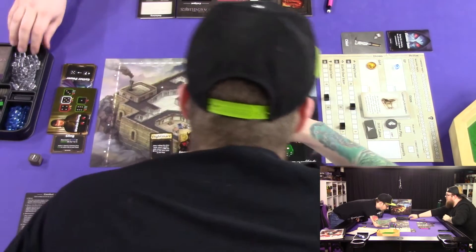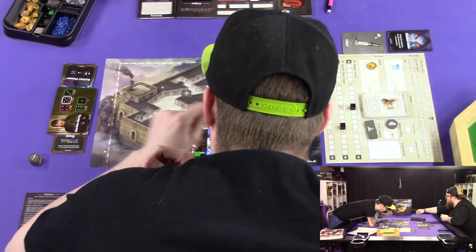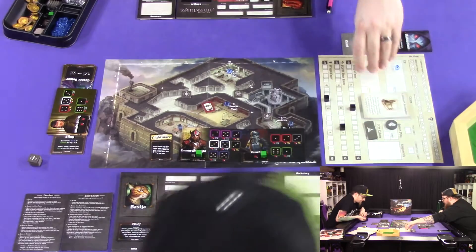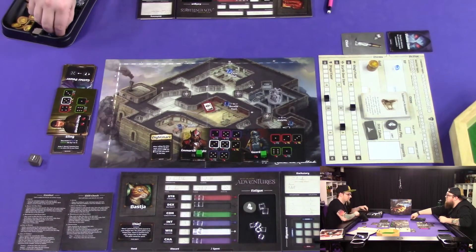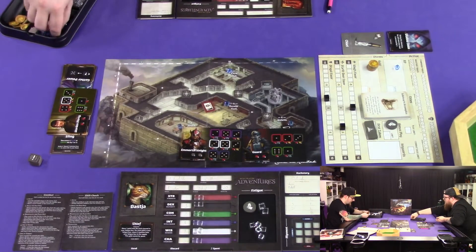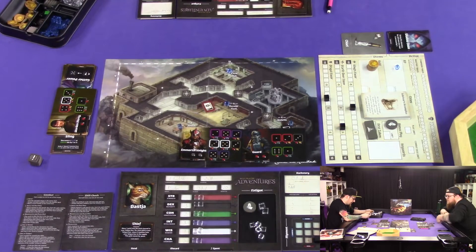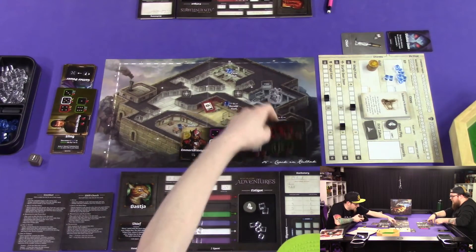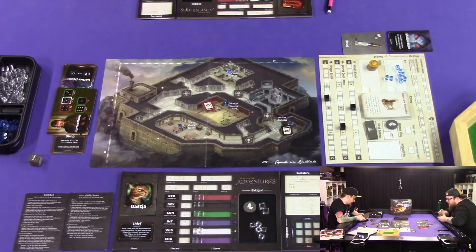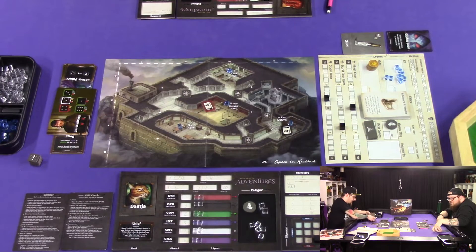We got four gold and seven experience. I feel like this fight was made to lose. I'll get my discards back. Okay, I'll get my discards back — where are we at? I think we're gonna need a fat rest after this. Hopefully it's literally not real — yeah, it's just like, hey, actually you're fine. But we shall see.